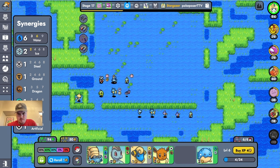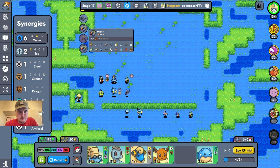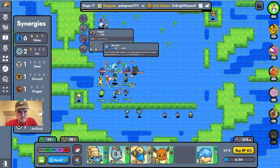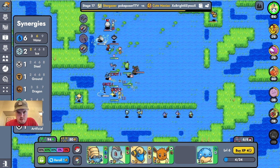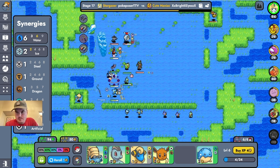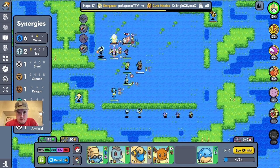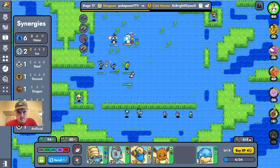I just need one more Mudkip. This guy might be my challenge right here — he's taking a lot of damage. Oh, he's got that coat on, that's why. Still took him down. No biggie.